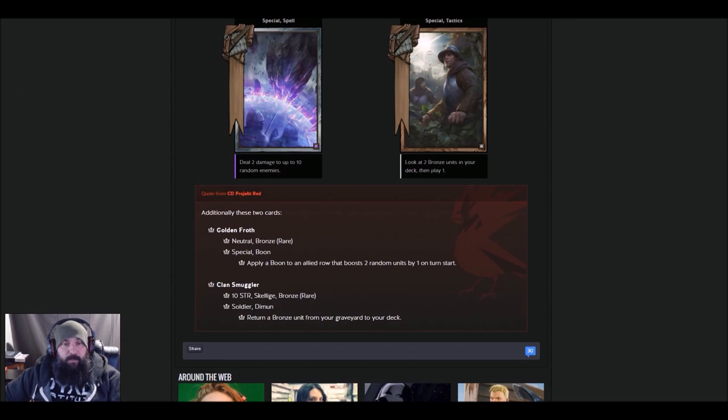Golden Froth — Neutral Bronze Special, Boon. Apply a boon to an allied row and boost two random units by one. It's like the Ale from Ancient Ale as its own special spell. Two points per turn — it depends on how big weather is going to be. If you can override negative weather with positive weather this might be okay, but it's probably not going to be that great.